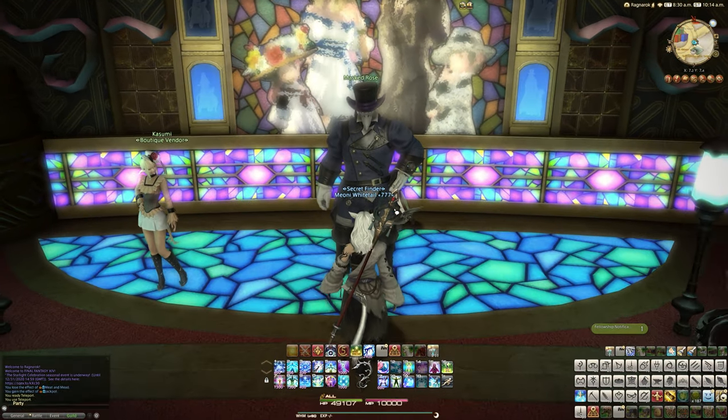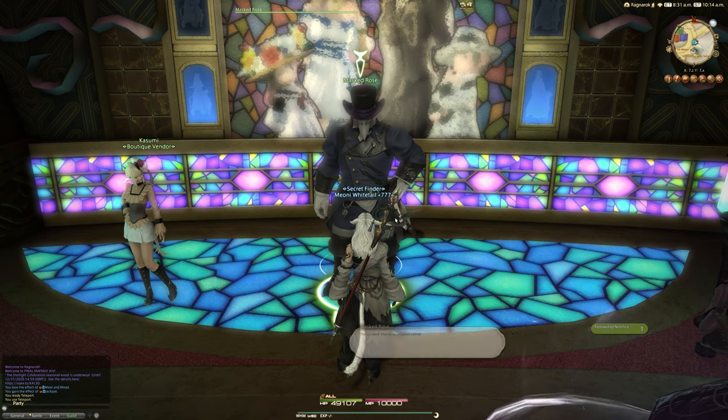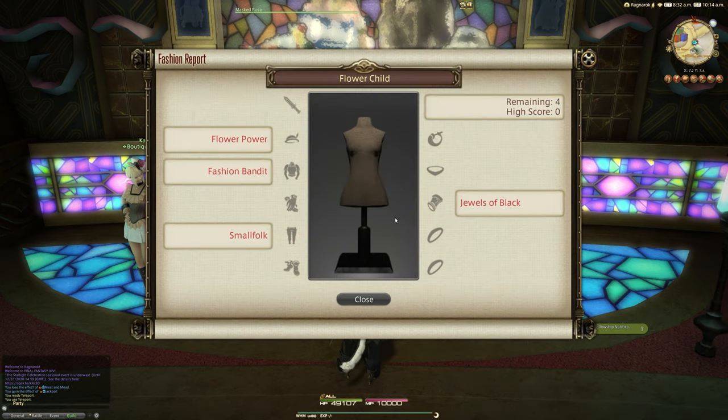Hello and welcome to Fashion Report Friday, the weekly video series trying to get you the most MGP possible from the Fashion Report minigame, which is available every Friday in the Gold Saucer. This is week 151 and this time the theme is Flower Child.